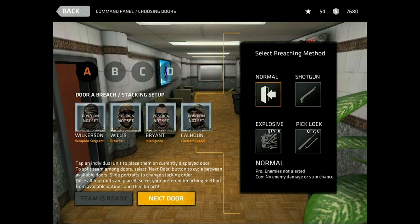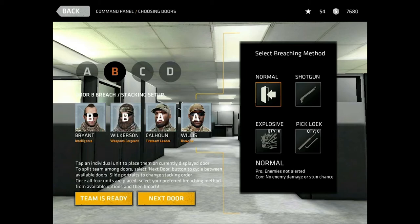Here's your assignment layout. Usually what I do is take Willis and move him all the way over to the right since he's my breacher — he's going to breach through the door. I always want to move Bryant to the last spot because he's just the intelligence guy, so I have him with more speed and accuracy than actual health. Calhoun and Wilkerson are the tougher guys. Make sure your proper door is selected — you can see it highlighted in orange — so Willis and Calhoun will go through that door.